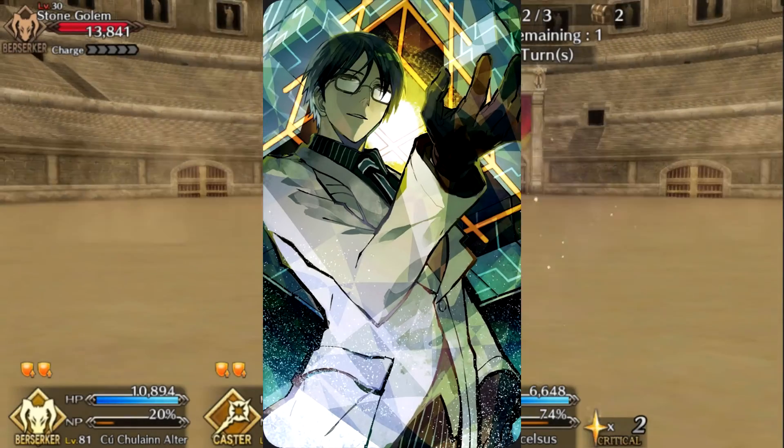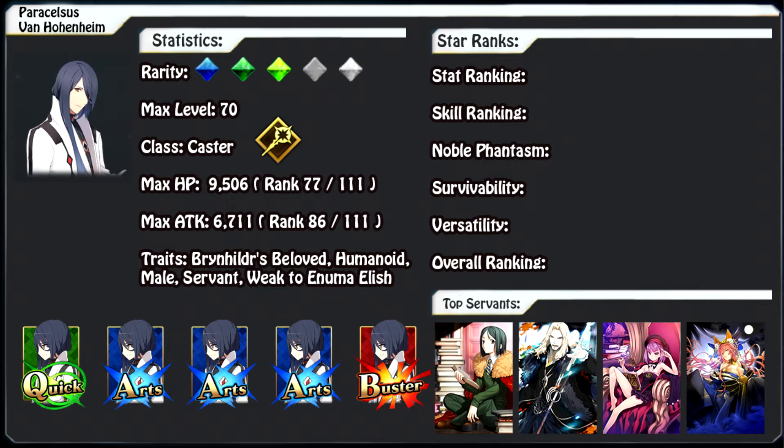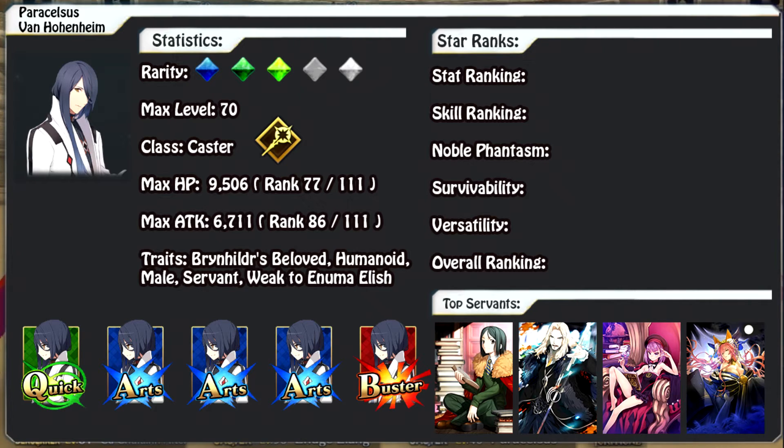For synergistic servants, first up is Waver — his skills help increase Hohenheim's NP gauge. Since Hohenheim's first skill gives 80% at max level, Waver's standard charge buff covers the remaining 20%, giving you a turn-one noble phantasm. Waver's arts card deck also enables plenty of arts chains to keep NP spam going. Next is Tamamo no Mae, who serves similar purposes but also lowers skill cooldowns, letting you recycle Hohenheim's skills — sometimes just one more use can make all the difference.